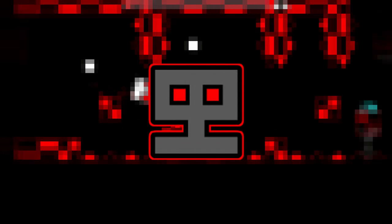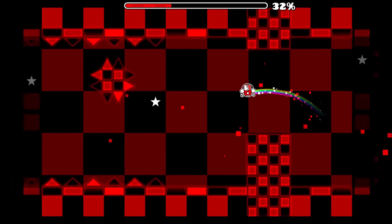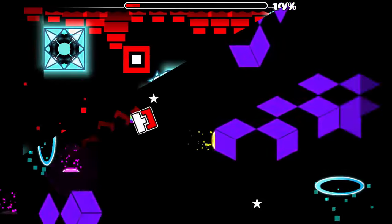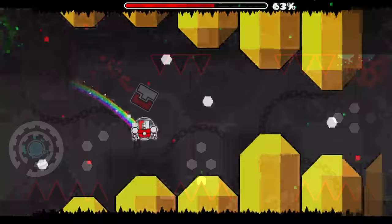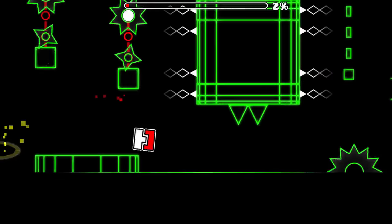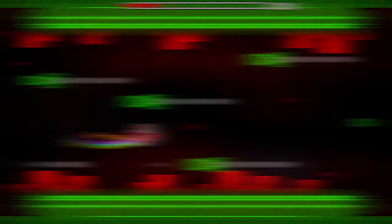Funny Game would continue making interesting levels, the first of which being Checkmate, a level that has a mostly red and black chessboard theme. It's also some of the first experimentation with 3D-like visuals. Then there's Atlas, which is a demon that uses the new glow blocks in interesting ways, such as these glow gradients and these shadows. The third level Funny Game would release was a level called Hologram, which had this cool retro style block design.